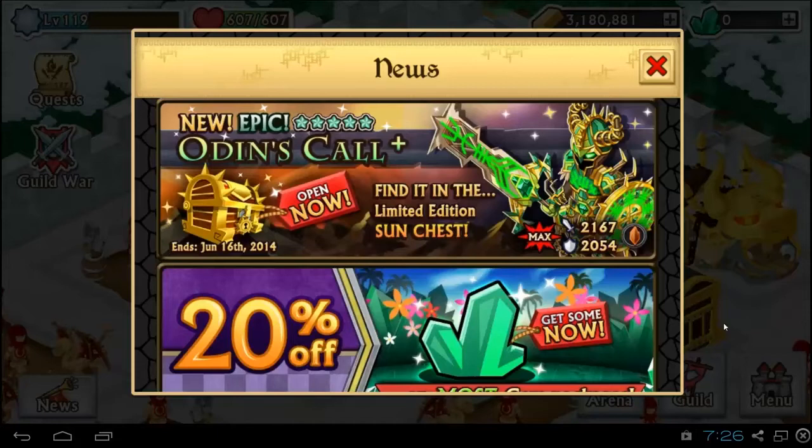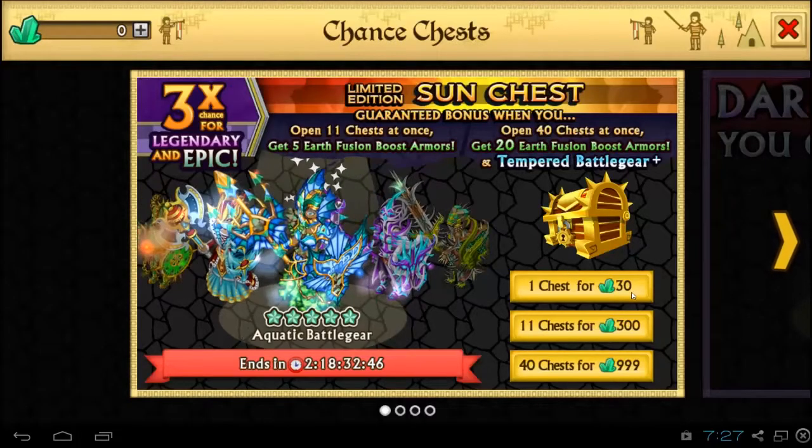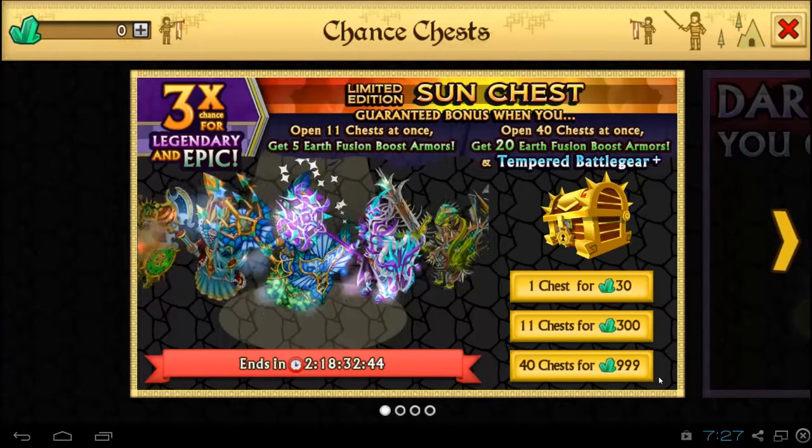What's up guys, it's Mattybeegs here, and today a brand new epic came out and it is called Odin's Call. I love the looks of it. Let's just check out this chest here quick — it costs 30 gems, 300 gems, and 999 gems.